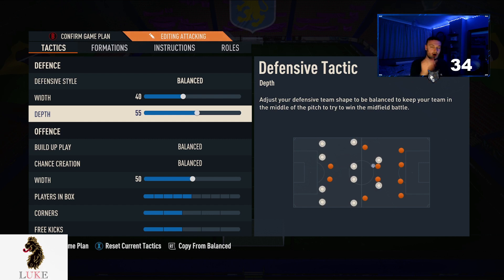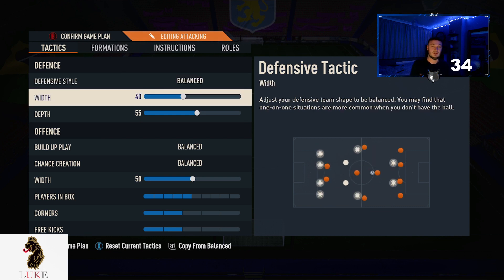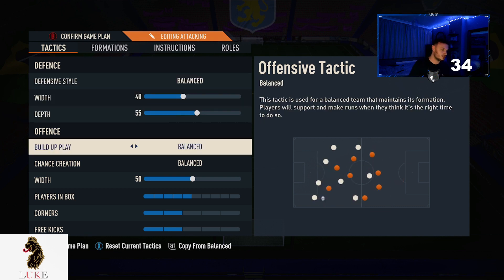The defensive depth is only going to be 55. But you could definitely go up to 60 if you like. The fact we've got two CDMs means you can push that defensive depth a little bit higher than you would normally. But right now, that balanced 40 width and 55 depth is working wonders for me.